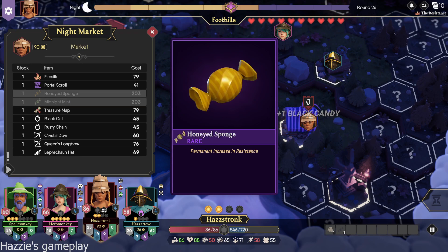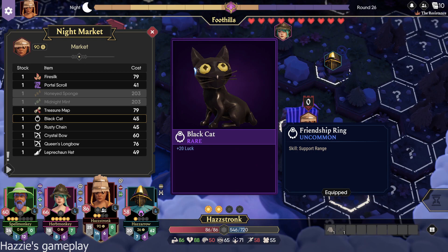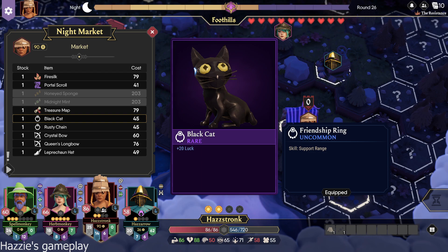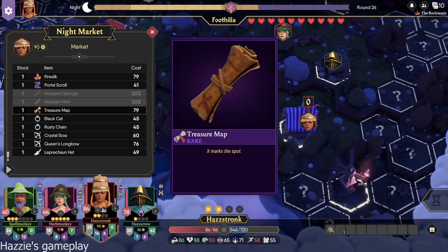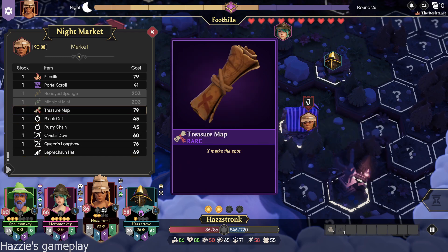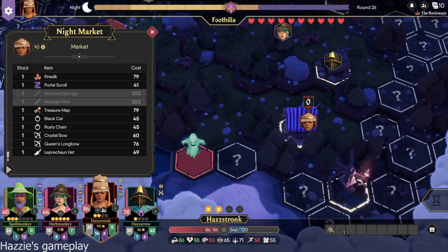And how much cash does that leave? About 90. So if I get a black cat, it's plus 20 luck — it's a trinket, though, right? Yeah, that's a trinket, so you'd have to switch out. How much is a treasure map? 79. That sounds like a good deal. We could use a chest full of gunk. Hopefully it's good. Yeah, let's do that. I hope that's good. We're taking a risk with it.